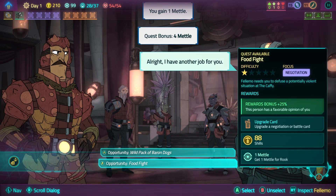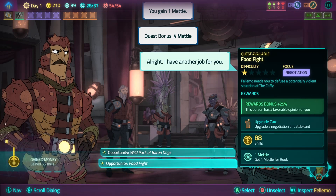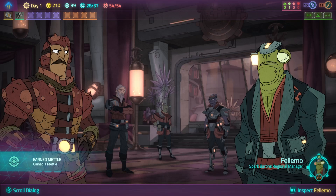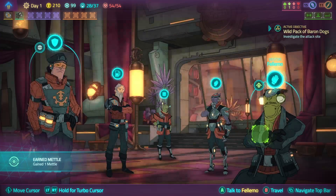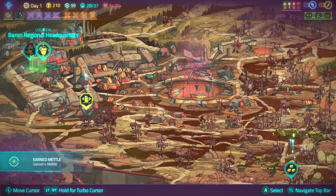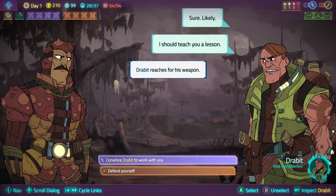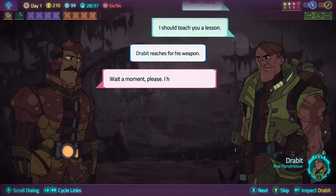One shill, one metal, one metal - 88, 88. I'll grade negotiation or battle card - same thing. Negotiation or battle, any experience or battle - we'll do battle.